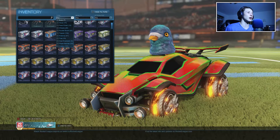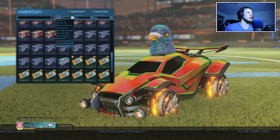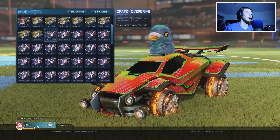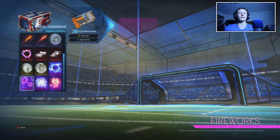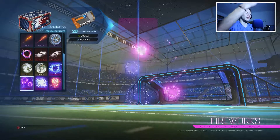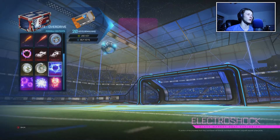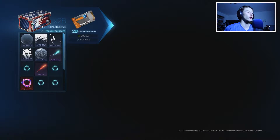Let me get on crates first, turn those on, get the filter going, and then we can open up these crates. The best thing I'm hoping for is obviously the black market items - the gold explosion, Sub-Zero, Hellfire. Look at that - all these, even the cars. There are plenty of good items we can get from here.